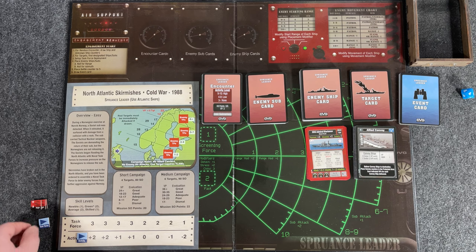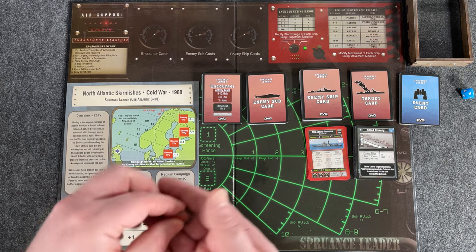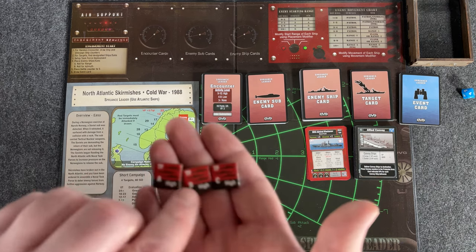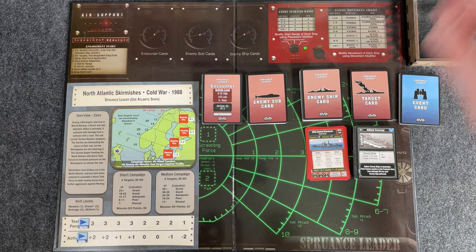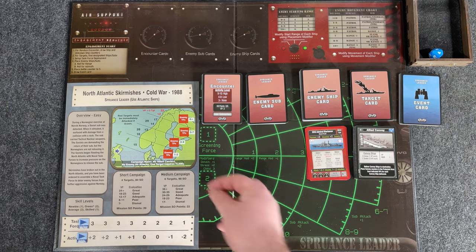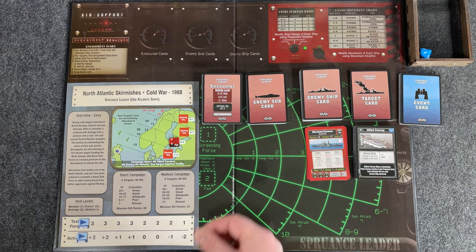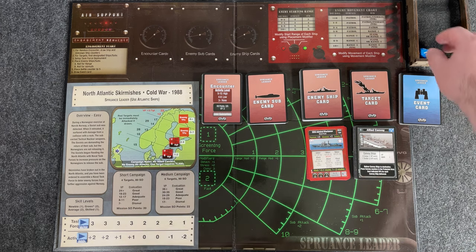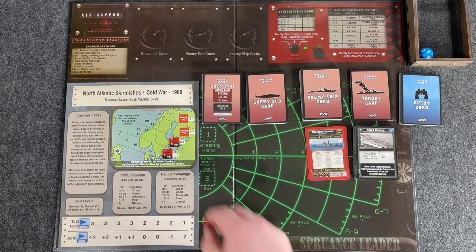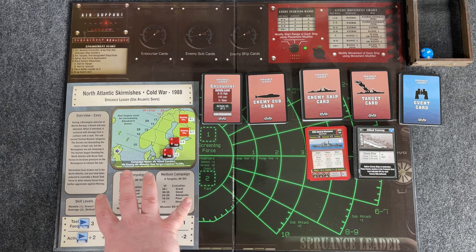Now the task force track is a bit more involved. You place the marker pointing to the farthest left number — in this case a three — meaning you grab three enemy task force markers: A, B, and C. Then you roll to see where they're placed on the campaign sheet in the red box where it says 'enemy TFs.' Rolling for A gives a four, so place at three to four. Rolling for B and C places them accordingly, with C stacking on top. So the campaign tracks are set up.